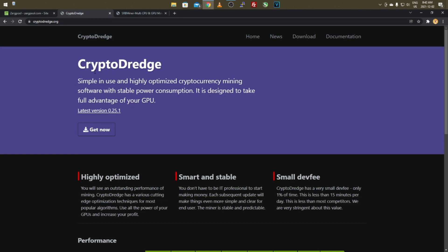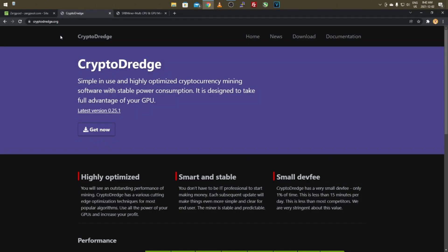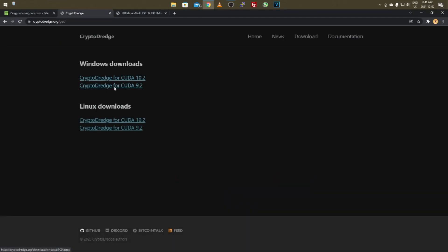To get started with Kryptonite GPU, you first have to download the miner CryptoDredge. You can go to cryptodredge.org or just Google it and click the latest version. Depending on your CUDA driver, you download the appropriate version. It works on both Windows and Linux, which is a plus.